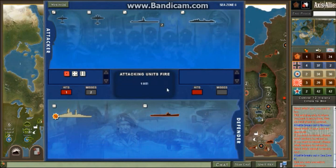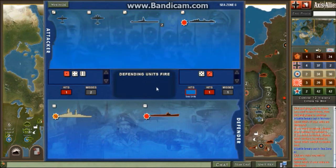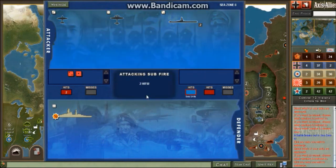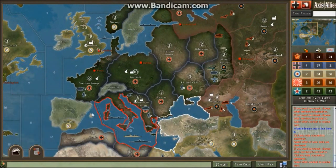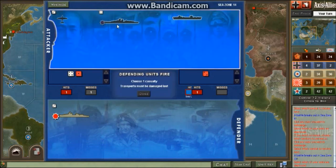I won't submerge any subs — one hit with my sub plus my other stuff gets hits too. Another battleship needs one more hit. I'd probably damage the destroyer in this case. Keep attacking, because you basically just eliminate the Allied naval presence if you win. We win! Pretty much as Germany in the beginning, you just want to hold off the British navy. You won't defeat it long-term, but if you can hold it off until you conquer Russia, it'll all go well.